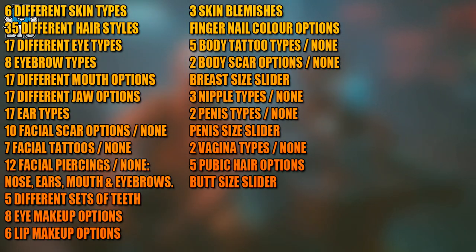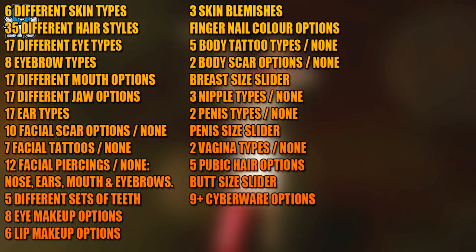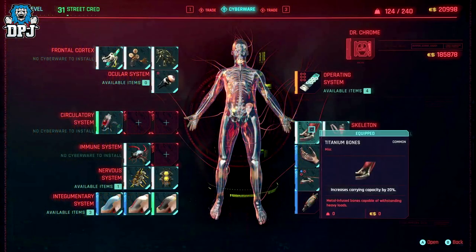There is also a butt size slider, so if you want to go Nicki Minaj style you can, but if you want to go as flat as an ironing board, that option is also there. Lastly, there are cyberware options — nine in total — with multiple choice options for each, which adds another level of depth to character customization.